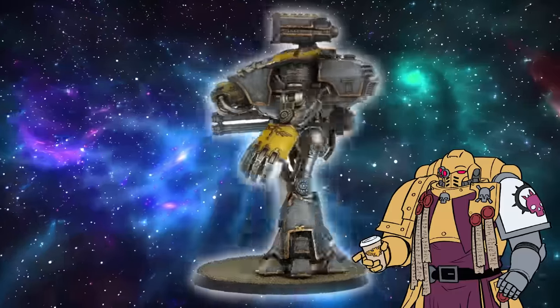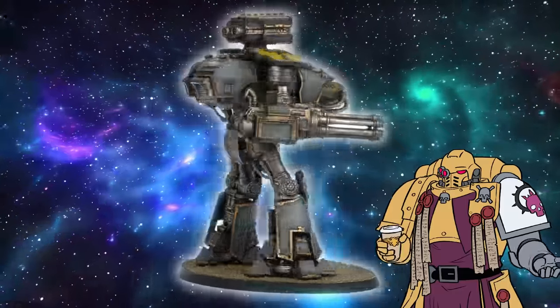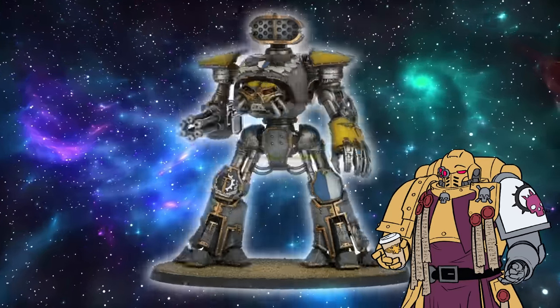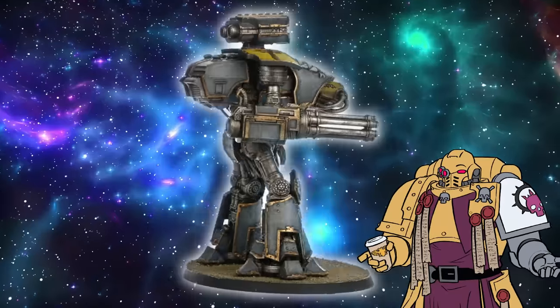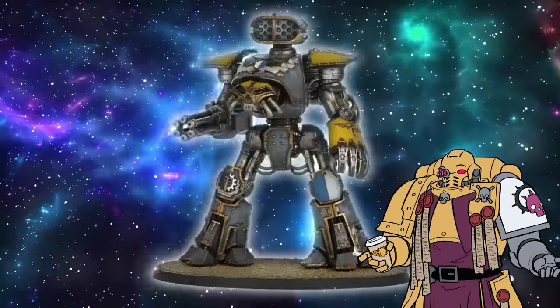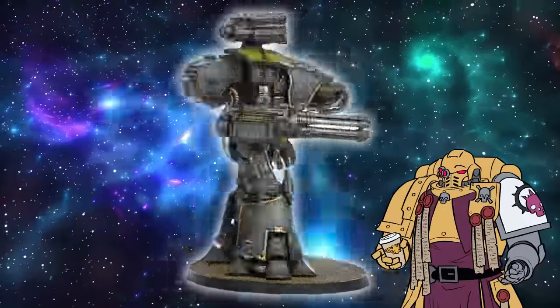On your Reaver battle-class Titan, you can bring to bear Gatling Blasters, Laser Blasters, Volcano Cannons, Melter Cannons, Titan Power Fists, Titan Chain Fists, Titan Siege Hammers, Titan Power Rams, Titan Power Swords, and Titan Wrecker Flails. For its carapace, you can mount the Apocalypse Missile Launcher, Plasma Blast Gun, Turbo Laser Destructor, Inferno Gun, Conversion Beam Distillator, Volkite Eradicator, and Graviton Destructor. And for defense, this holding machine houses four immense Void Shields.